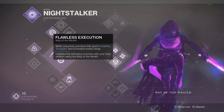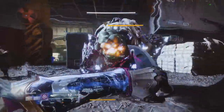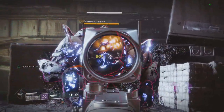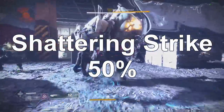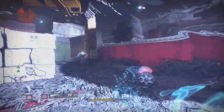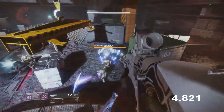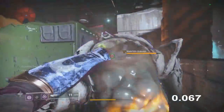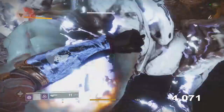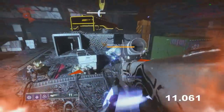Next is Shattering Strike: after performing a Flawless Execution — where crouching precision kills grant invisibility and True Sight — your melee gives increased damage. Crouch, get a headshot, then melee the enemy, which applies a Melting Point-like effect, and I hit 604, which is a 50% buff. Testing duration: after applying the melee he has a little void effect around him that lasts six seconds on the dot. You can also apply it multiple times while Flawless Execution is active — melee, wait four seconds, melee again — giving you the buff for nearly 14 full seconds.